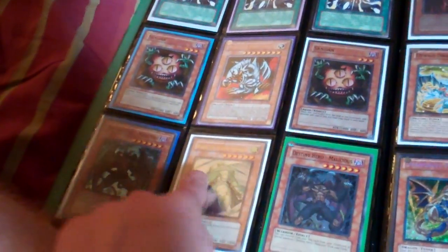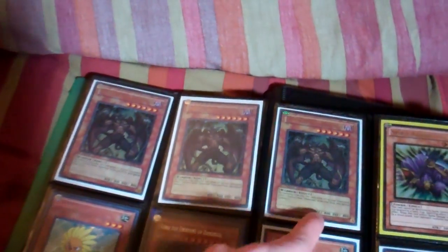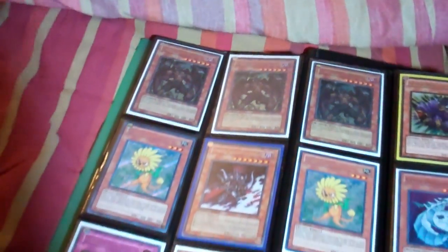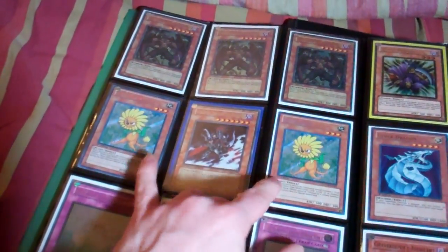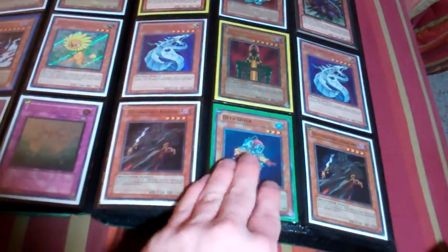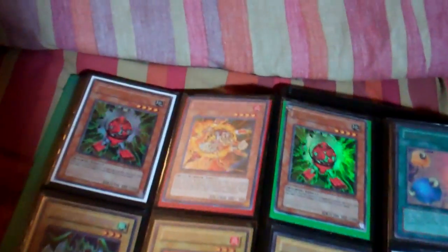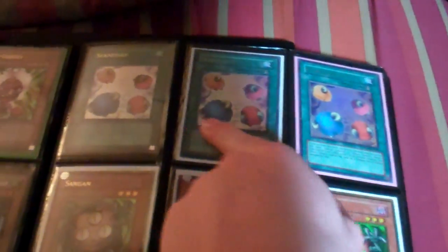The Mallies are Super. The Ryza has a tiny bend right here on the side. I have two Ultra Breakers and one Secret. Debris Dragons are DT. Mallies are Ultra. The Dandelions are Secret. The Cyber Dragons are Ultra.